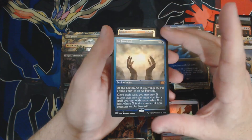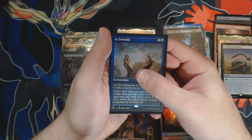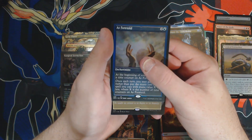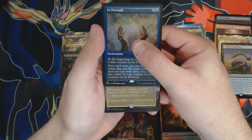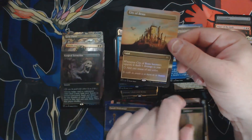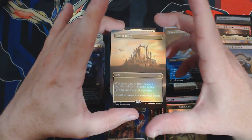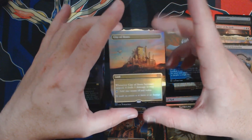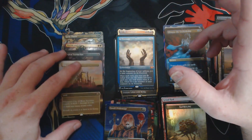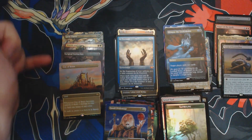Last Borderless Foil rare or Mythic. It's going to be slow. Oh, it's a land — a very pretty City of Brass. Kind of an OG card getting a Borderless Foil reprint. You get to sit next to Ren and Six and Surgical Extraction. OG sitting next to New G, right?